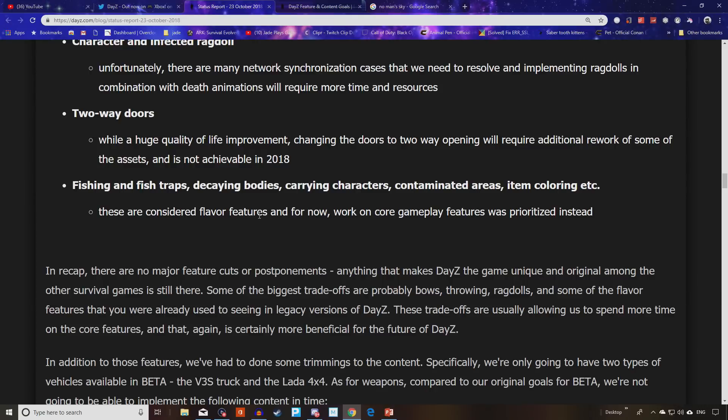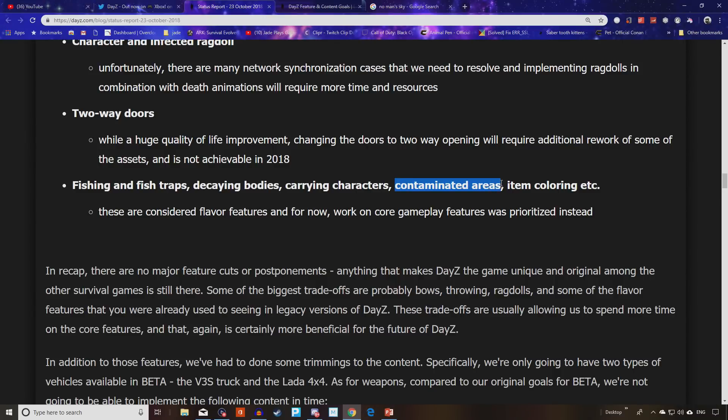These are considered flavor features and core gameplay was prioritized ahead. I'm a bit disappointed about contaminated areas out of all of that, and also fishing and fish traps — another real decent way to get food. Without that in the game it presents more hardship getting food initially. Contaminated areas would have added real spice, requiring specialist equipment to enter. In recap: there are no feature cuts or postponements — anything that makes DayZ unique and original among other survival games is still there. The biggest trade-offs are probably bows, throwing, ragdolls, and some flavor features already seen in older versions of DayZ.